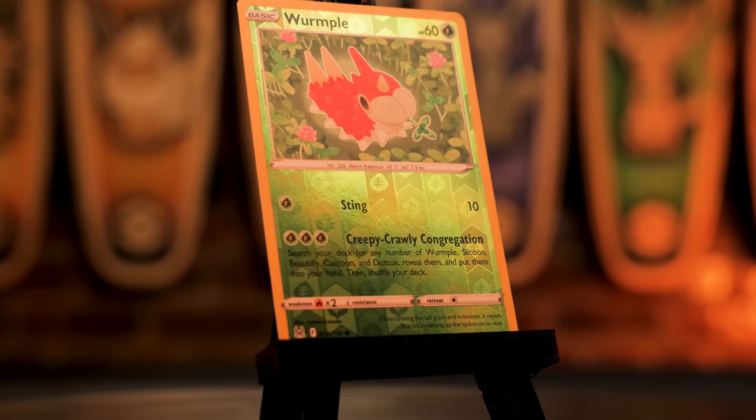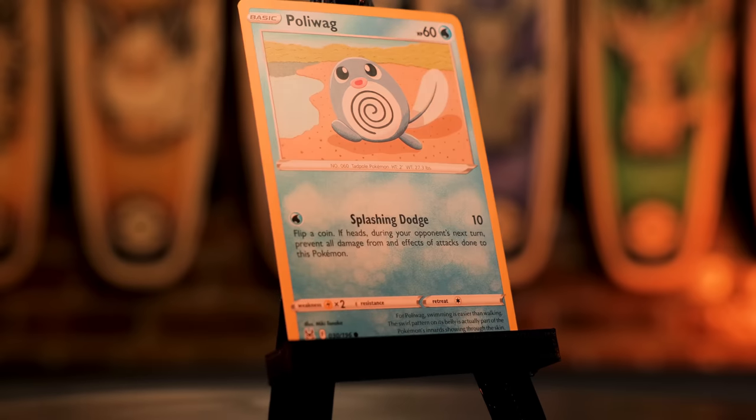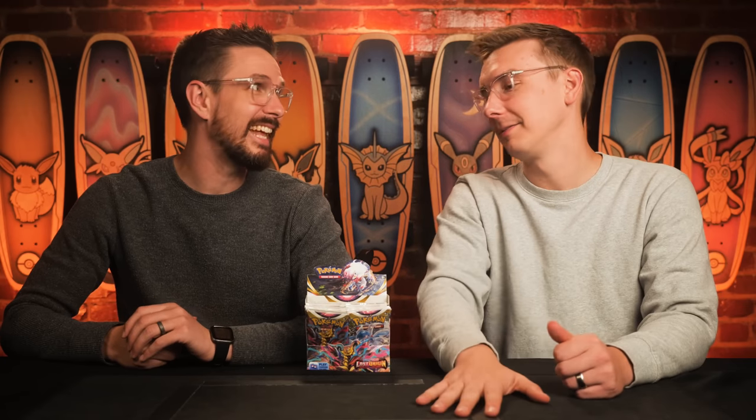The next thing we need to determine is what this week's randomly chosen common chase cards will be. They were pre-selected ahead of time, and this week they will be: Wurmple — not Wumple — which is the number six card out of the set; also Poliwag, which is the number 30 card; and finally the uncommon representation is Medicham, the number 100 card out of the set. Poliwag is a water type and that's the type advantage, so the Poliwag could potentially be scoring big points — two points for every Poliwag. Are we ready to break into today's box? Absolutely.